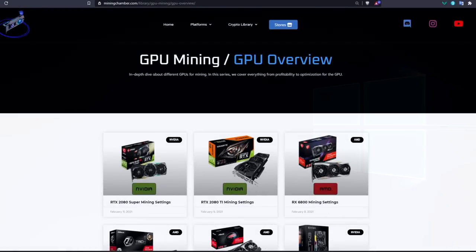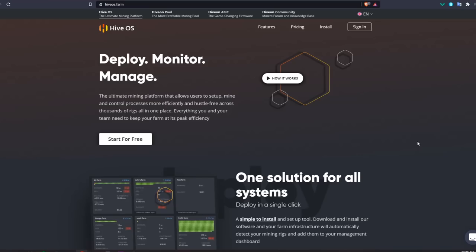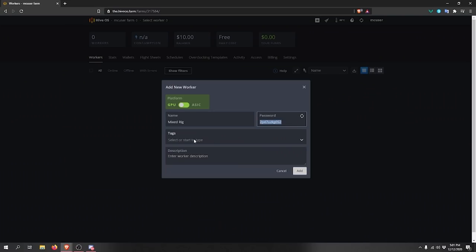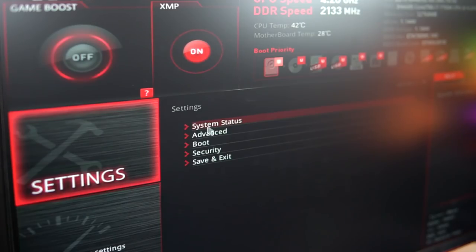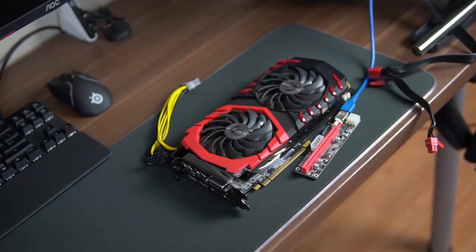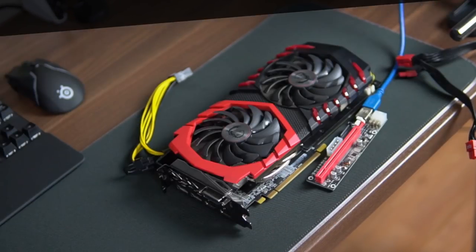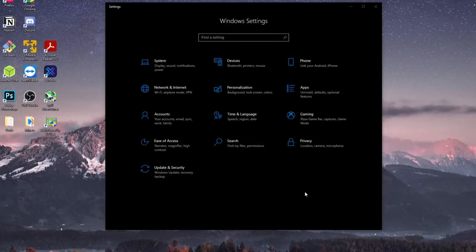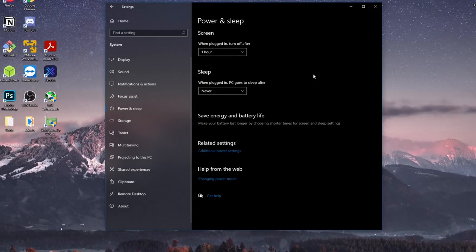We're going to do this in two different ways. The first way will be on Windows 10 using two different mining softwares, and the second way will be through a Linux-based mining operating system you can boot from a USB stick. In this example we're going to use HiveOS, but feel free to use any one you want. This guide will work with one or two GPUs, but there are additional steps for two GPUs that will be covered in a second part of this video coming very soon — make sure to subscribe and hit the bell notification.